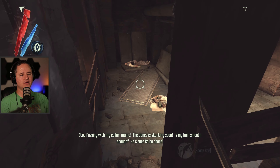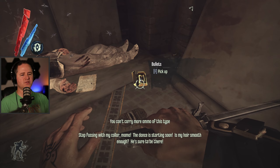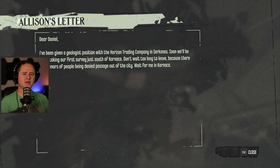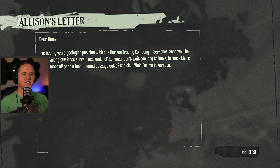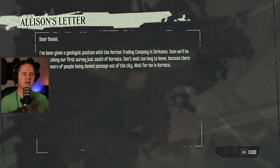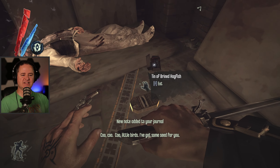The dance is starting soon — is my hair smooth enough? Bullets? Allison's letter: 'Dear Daniel, I've been given a geologist position with the Horizon Trading Company in Socorno's. Soon we'll be undertaking our first survey just south of Kanaka. Don't wait too long to leave because there are rumors of people being denied passage out of the city. Wait for me at Kanaka. Love, Allison.' Doesn't look like he made it.